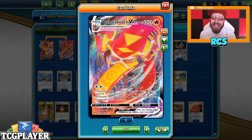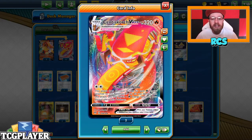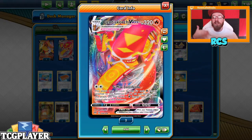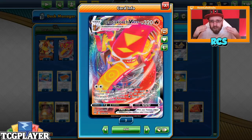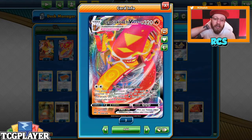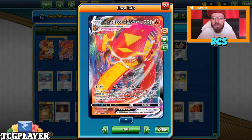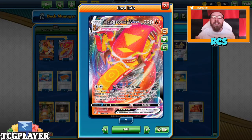So Centiskorch GMAX — that's the attack we're gonna be using. It's 30 plus another 30 for each fire type energy attached to this Pokémon, and after you attack you attach one energy from your discard pile straight to this Pokémon. You will not see a special energy in this deck — again, it's the more budget version. The special fire type energy will be in the proper version around Friday. At the time of making that deck I hadn't pulled it, so now we'll have it in the proper version later. For now it's a nice budget deck.